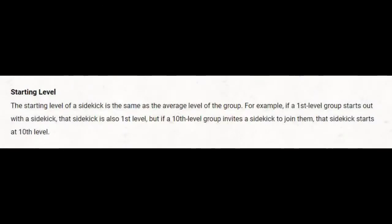What's the starting level for a sidekick? The starting level matches the average level of the group. If a first level group starts with a sidekick, that sidekick is also first level. But if a 10th level group invites one, that sidekick starts at 10th level. This stops the problem where Dungeon Masters start everything at level 1 — because a sidekick in a high-level party will simply get destroyed. One fireball from a DM's mage and that sidekick is dead. Good guidance — I like it.